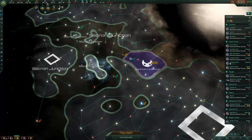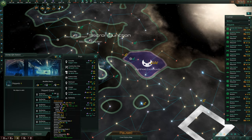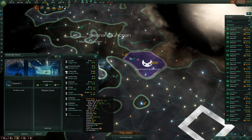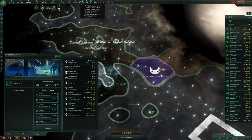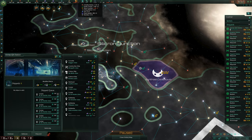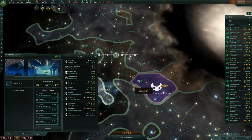Then go to your manufacturing area, find this ship design, and build a bunch of them. Bear in mind this ship costs six exotic gases, so make sure you have a good supply — though you don't need to worry about that until the later game.